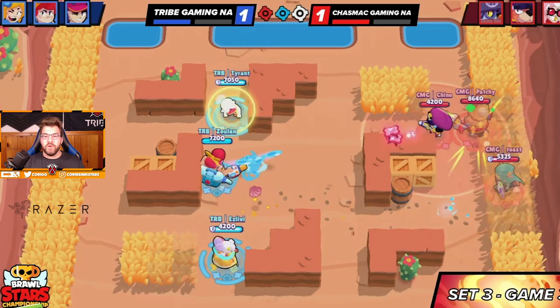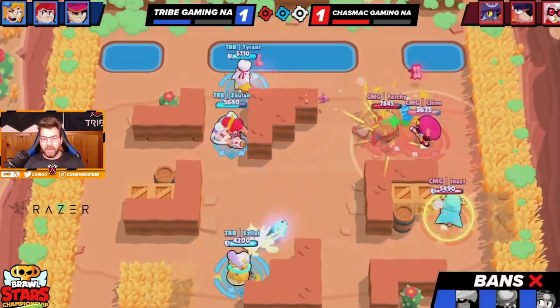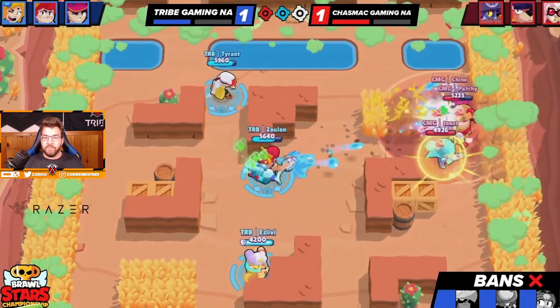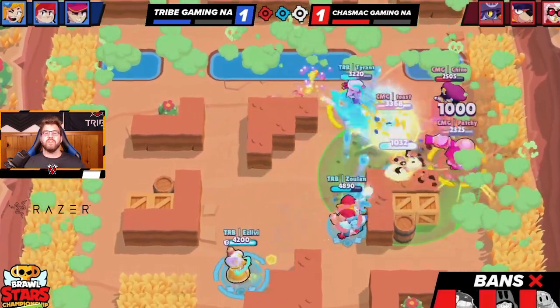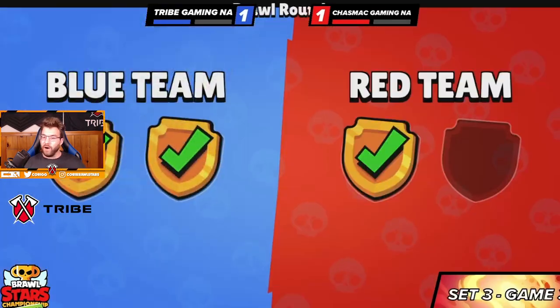Here is the last and deciding moment of the game — no matter what happens, one team will walk away with it. The smoke is coming in, curves are going out. A beautiful gadget from Zuan — I believe he took so much ammo from everybody. Tyrant goes in and they get wiped. Honestly all because of one Pam gadget, and we win.